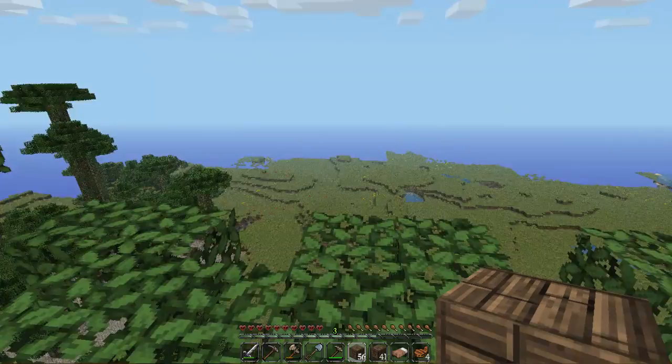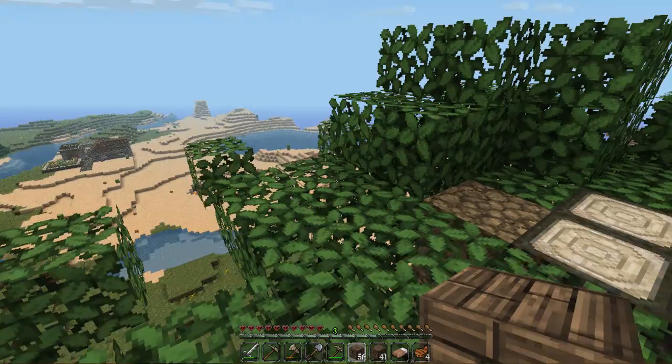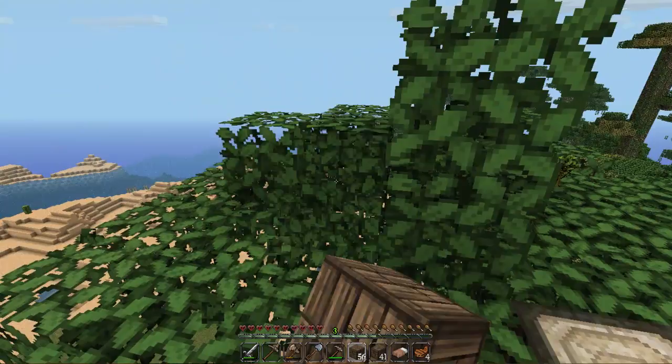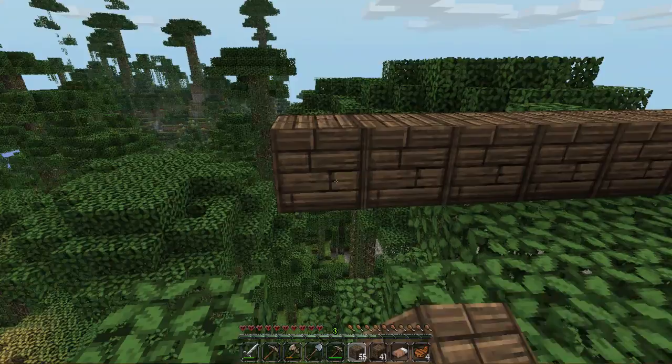At least we get an awesome view from here — look at this beautiful landscape. It's pretty much all flat land, and we have our villages that way. There's that pit over there, and I do want to make sure I can harvest some of the vines and just give it a little jungle look inside my house. I do want to keep these saplings for sure.